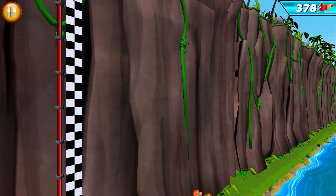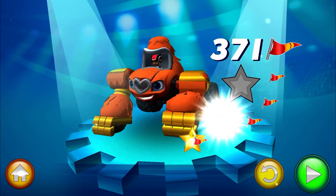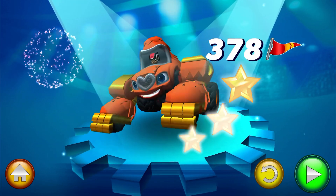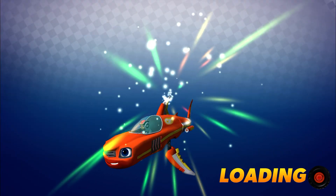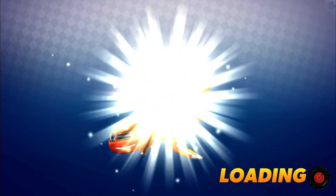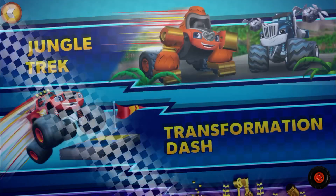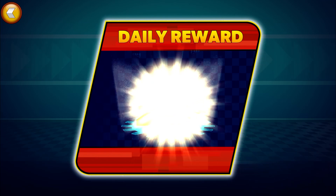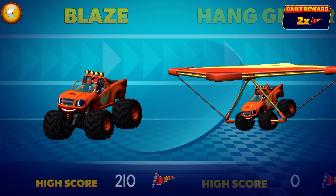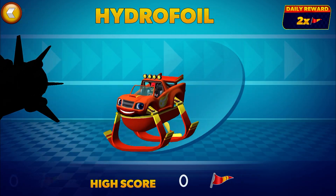Blaze has crossed the finish line! Wow, you collected a lot of flags and you earned all three gold stars! To leave this course, swipe the seal. Welcome back! You got double flags — you'll now get two flags instead of one every time you collect them. Speed, Gorilla, Falcon, Shark, Rocket, Blade, Hydro, Hype!